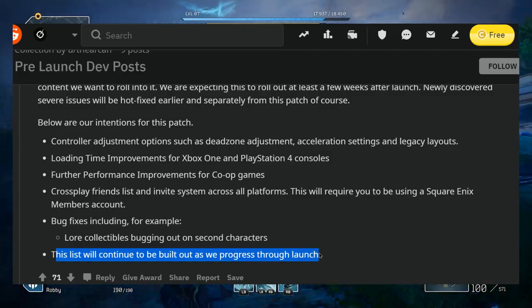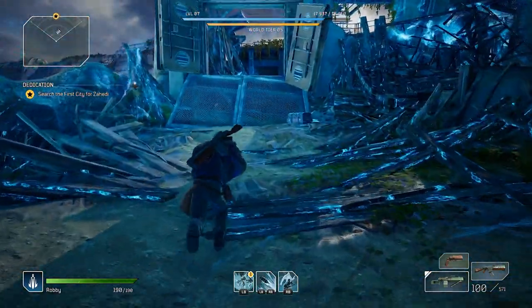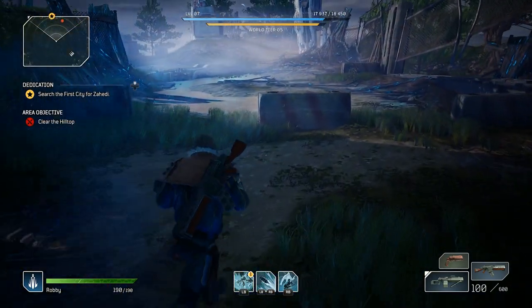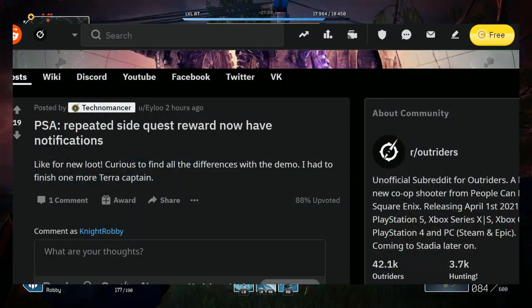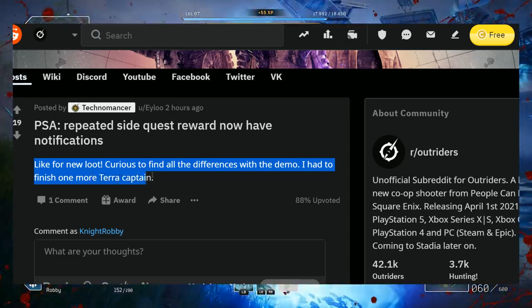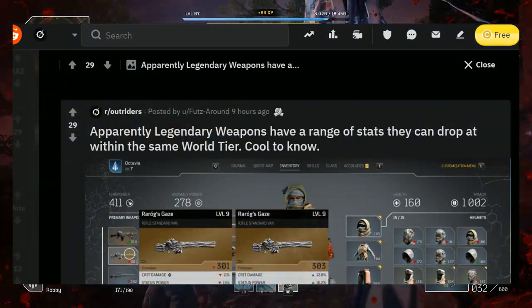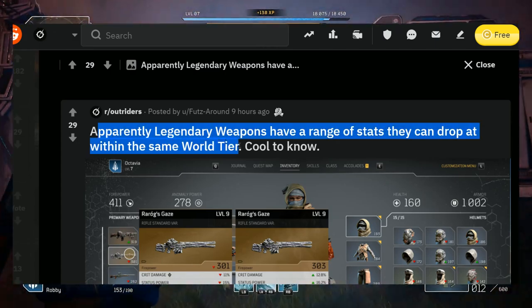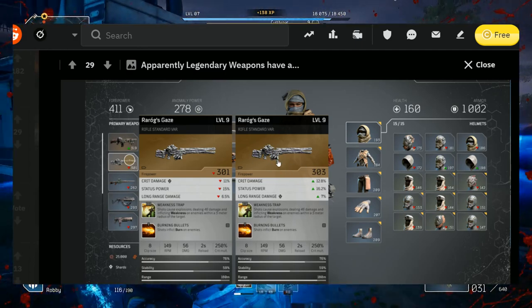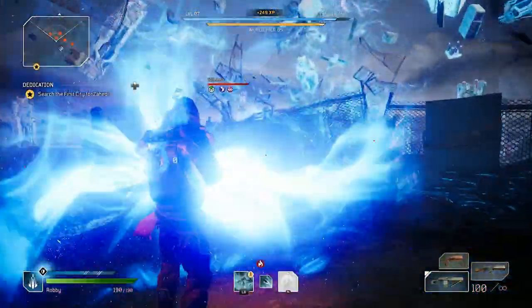The list will continue to be built on as they progress through launch. I'm crossing my fingers that this game is an immense success — I'm just having so much fun with the game right now. Some noteworthy stuff found out by the community: a PSA from Elu notes that repeated side quest rewards now have notifications for new loot. And another cool find from Phutz says legendary weapons have a range of stats that can drop within the same world tier — so you're never going to get the exact same legendary weapon; you'll get different rolls.